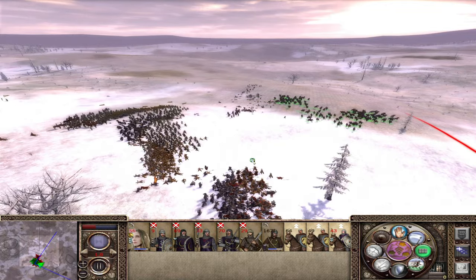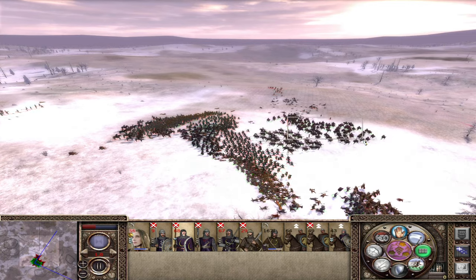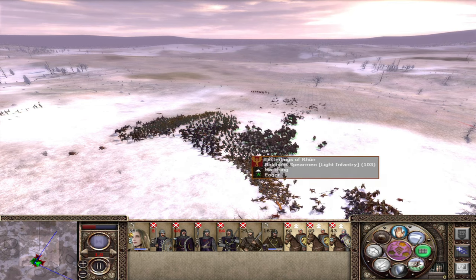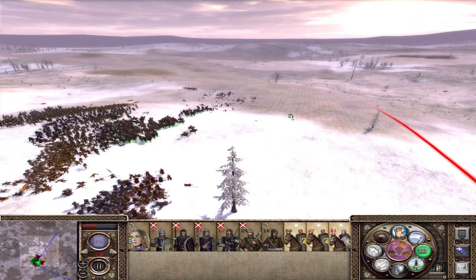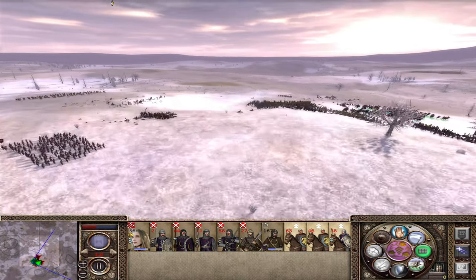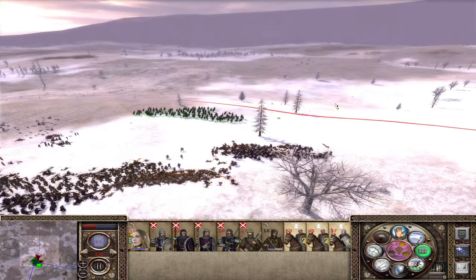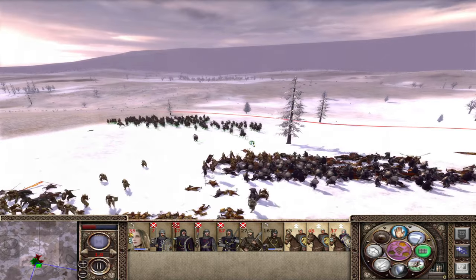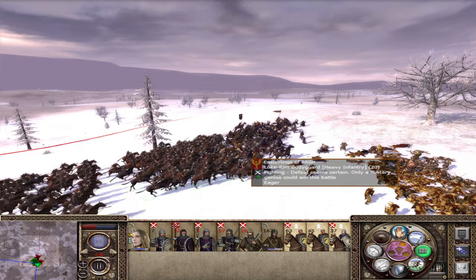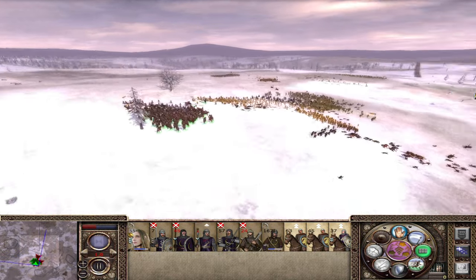Let's charge into the back of these boys — I think that's going to be more important, trying to break this mass so we can turn around. That should have been a really good charge — and it was! Fantastic. Now out boys. Then we'll charge the bodyguard once again, and if we can kill him hopefully we can mass rout this singular army. Just keep firing in there — into the general once again. Come on, good charge please.